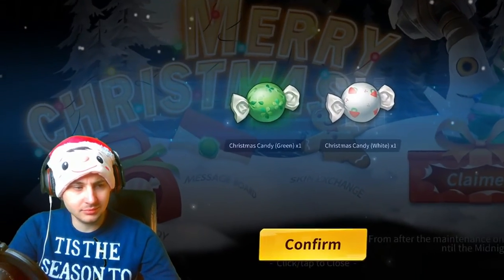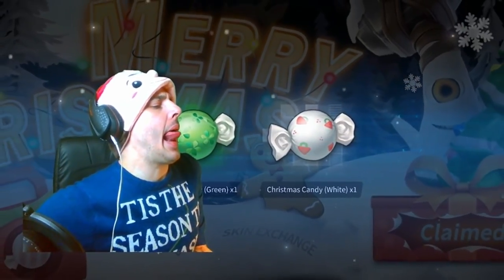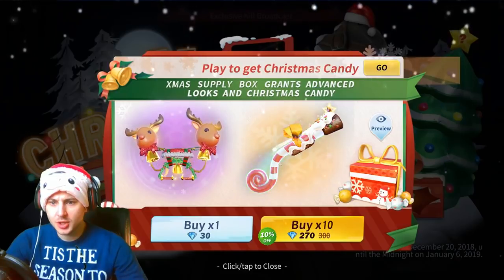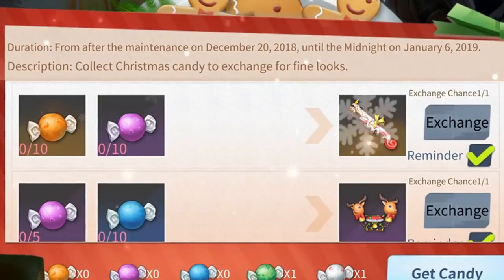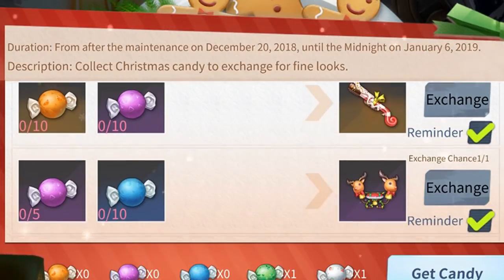Christmas candy! Play to get Christmas candy - Christmas supply box grants advanced looks and Christmas candy. Duration: from after the maintenance on December 20th until midnight on January 6th. Collect Christmas candy to exchange for fine looks!